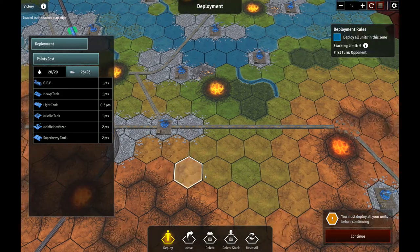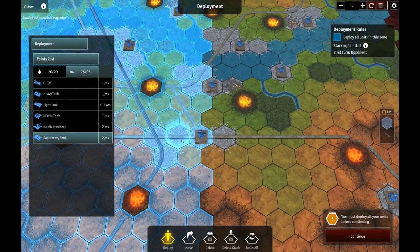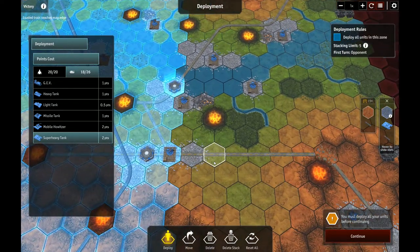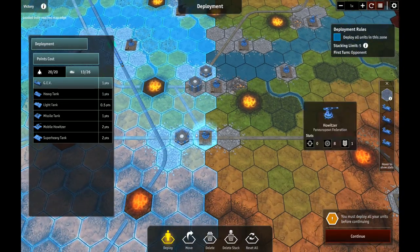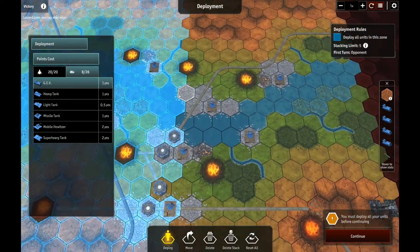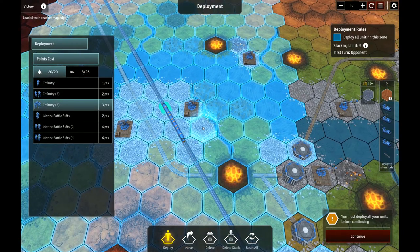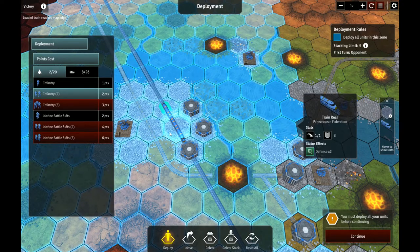Boy, I really suck at taking these guys on. I think what I'm going to do is deploy a couple of super heavies there and there. That leaves me with 18 points. I'd really like a stack or two of GEVs to harass. Let's try 1, 2, 3, 4, 5 GEVs. What I'll do is pull the super heavies and whatever else up into this city and the front part of this city. I'm not going to move out to engage because that's just going to get me killed. Let's put all of the available infantry surrounding the train here, and let's throw the last 2 points actually on the train.